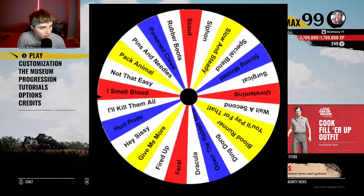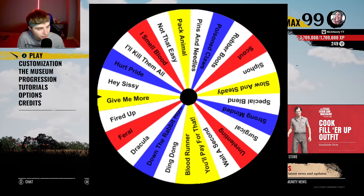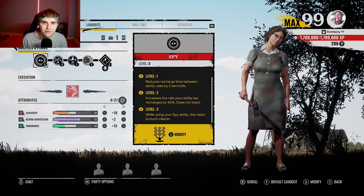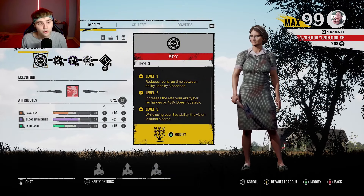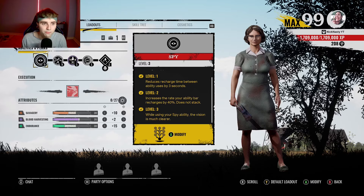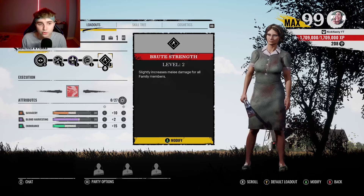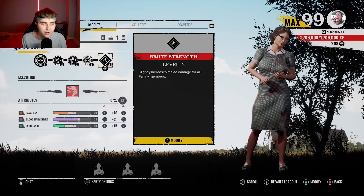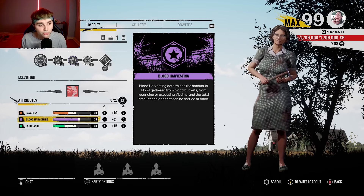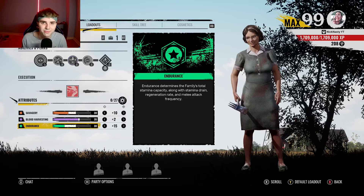For the third and final perk, I'm going to have to use Give Me More. So my Nancy build is: ability tree went Right, Middle, Right. The three perks are Hurdom, Bloodbanker, and Give Me More. Grandpa's perk is Brute Strength. For attributes, I have 30 Savagery, 35 Blood Harvesting, and 30 Endurance. I'll see you guys at the first match.